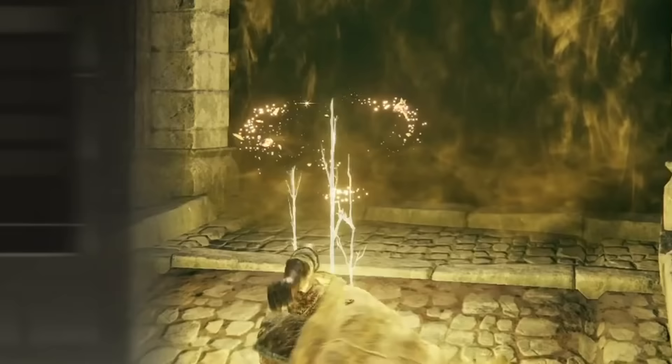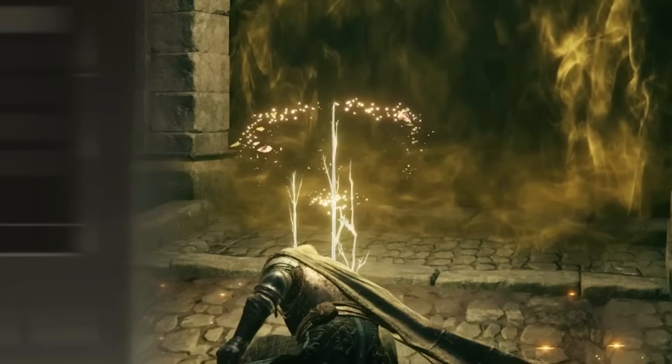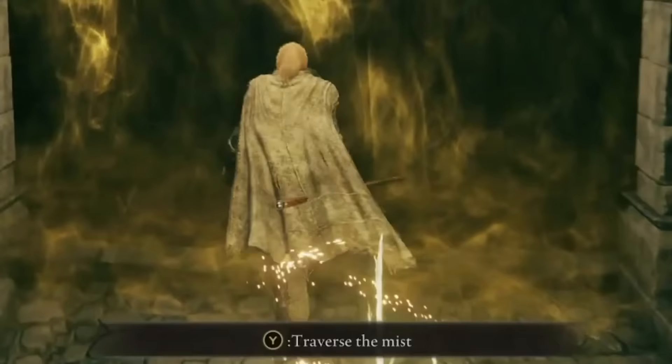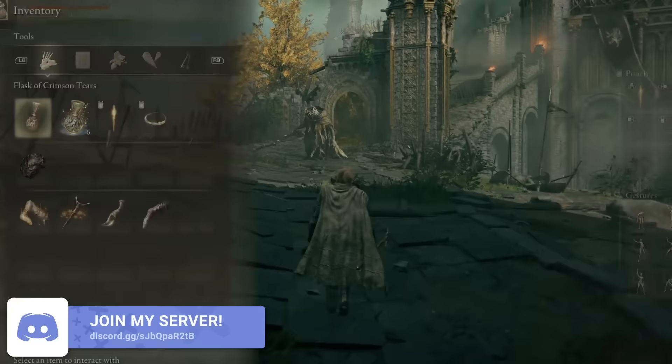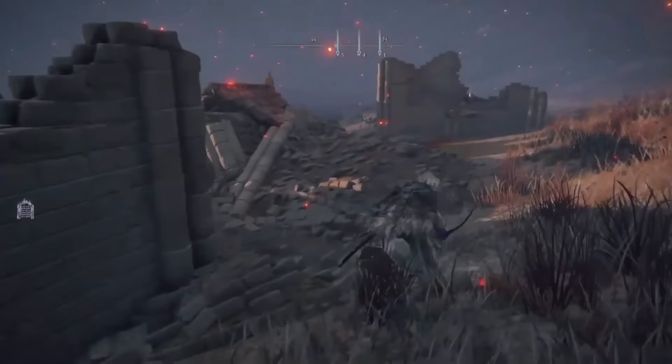You can easily cheese the first boss, Margit, by getting his shackles from Patches in Markwater Cave, then using the shackles three to five times outside of the boss room door. When you go in, he won't be able to move. If you then slowly hit him with weapons that don't stagger him, you'll beat him without taking damage.